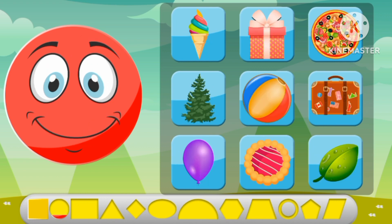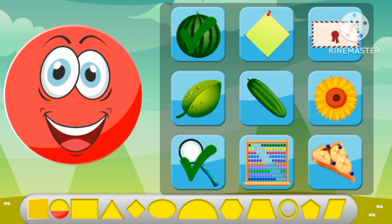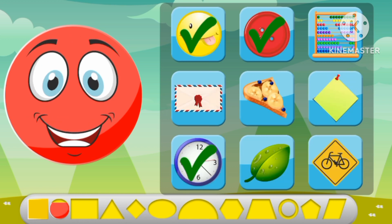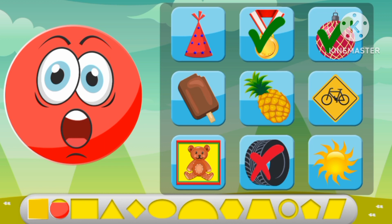Let's find the circle shapes. A board, a cookie, a pizza, a watermelon. A magnifying glass, a button, a face, a clock. A medal, a ball.